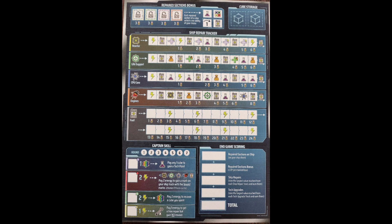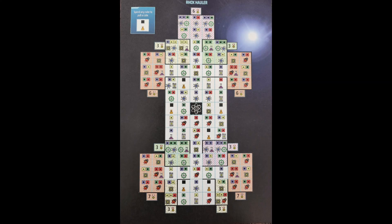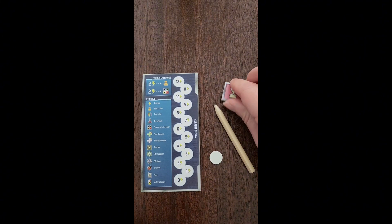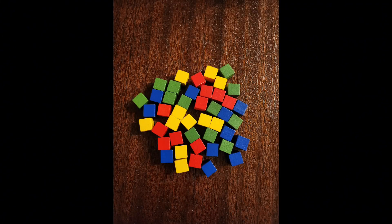To begin, give everyone an income sheet and a tech upgrade sheet, a sheet for their spaceship — note there are different spaceships so not everyone may have the same one — a ship repair tracker sheet, an energy tracker, a disc, a ready token that's double-sided, and a pencil.